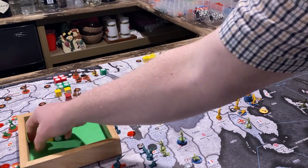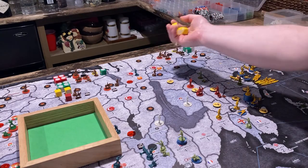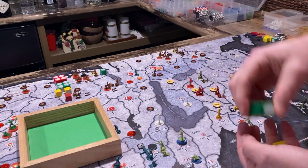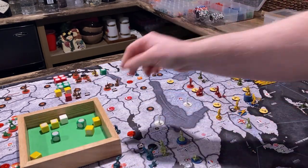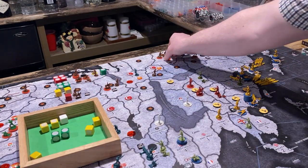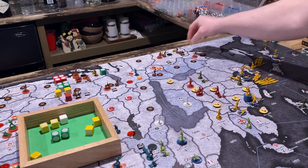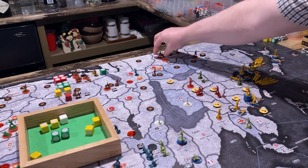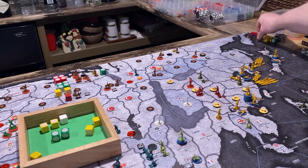For the other one, we have five twos — that's three infantry and two cavalry versus two threes and a one. We can roll these all together as well. We got two hits on both sides. We did not kill everything. So I think we'll kill the cavalry on this side, and we'll kill these two things on this side.